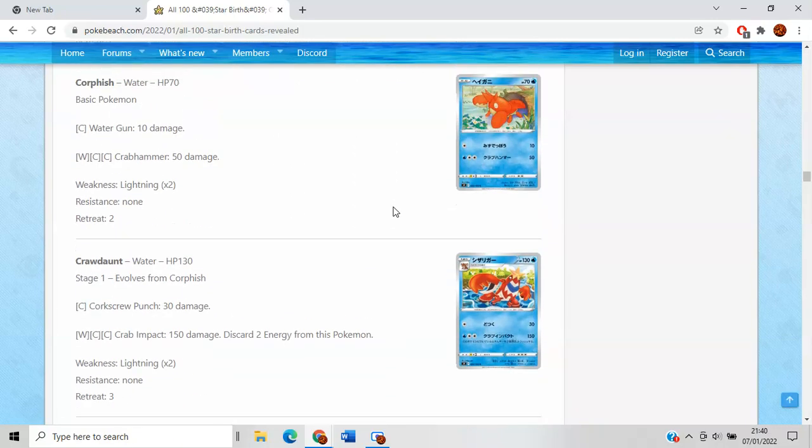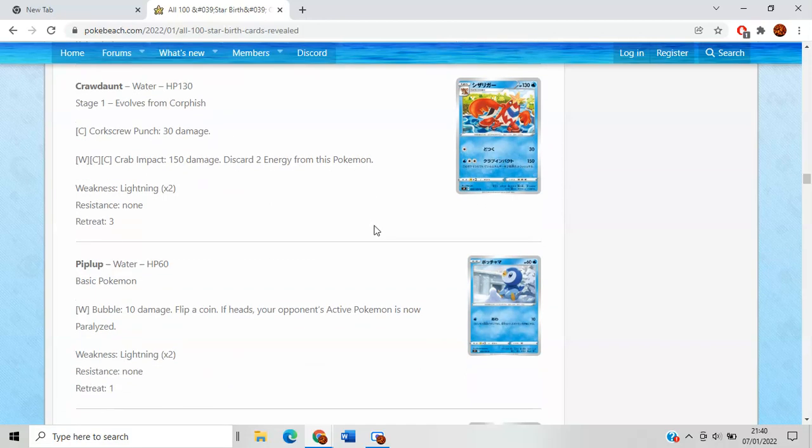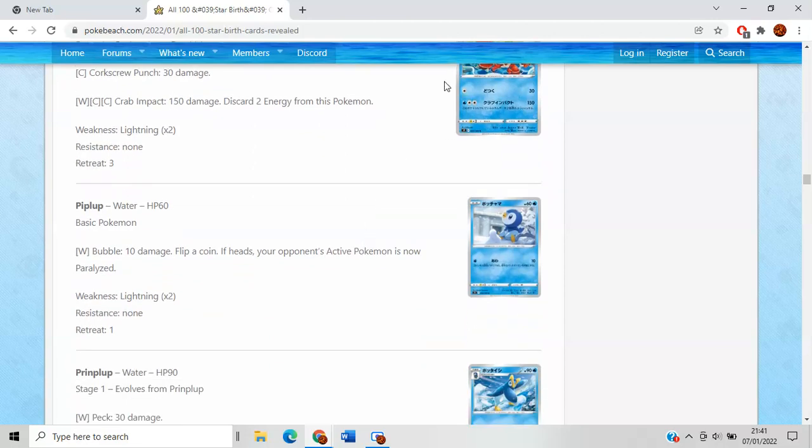Corphish obviously isn't going to do anything. Crawdaunt's Crab Impact does 150 with you discarding 2 energy. With Choice Belt you can do 180 — that's a one-hit KO on Crobat. And you're getting one-hit KO'd anyway, so discarding 2 energy isn't such a big deal. But why are you setting up a Stage 1, Frostmoth, 3 energy, and a Choice Belt? Seems like an awful lot of work just to 2HKO a VMAX. Weakness to Lightning is a big turnoff for me, especially at 130 HP, which means Dragon Punk Jolteon automatically wipes the floor with you. It's a bit of a shame — I don't think we've had a single good Crawdaunt ever.